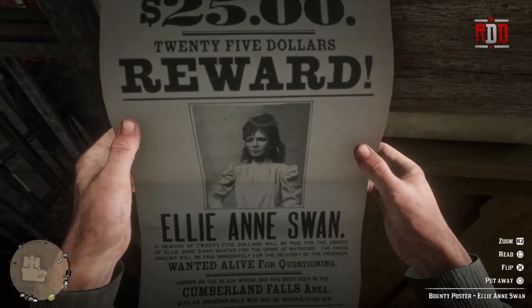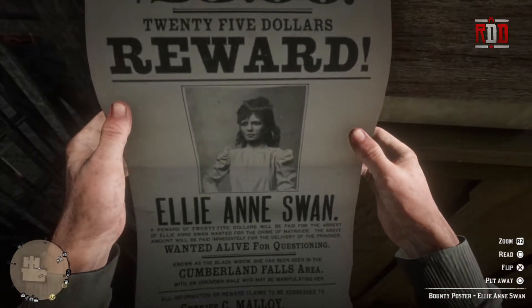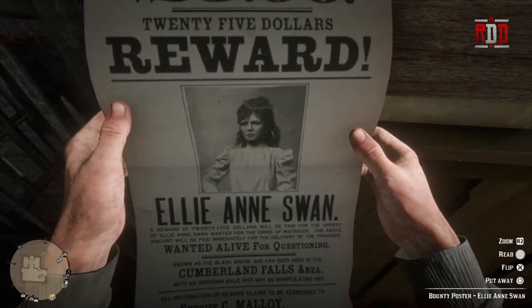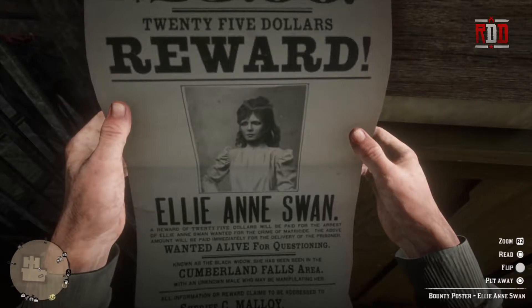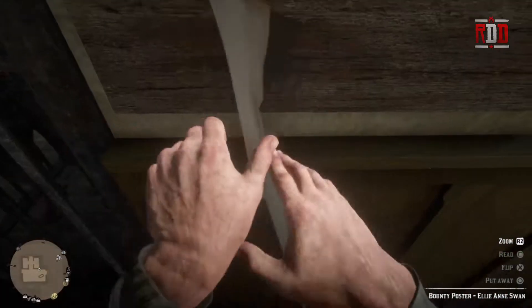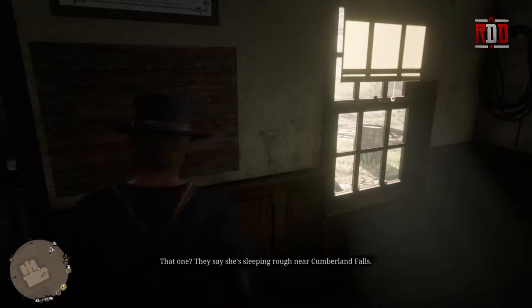He's gonna read it — you can see it tells all about it. We have Ellie Swan that we are looking for. We can push square to read it, which gives a little more in plain text, and then we have the option to flip it over. Nothing on the back, so now we're going to put it away and we have the poster.